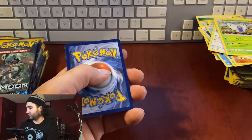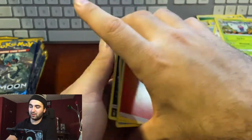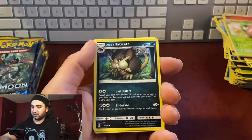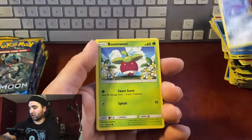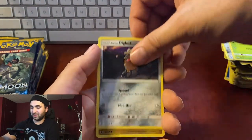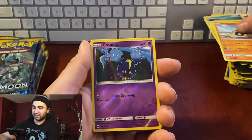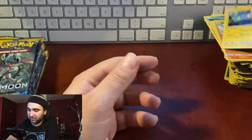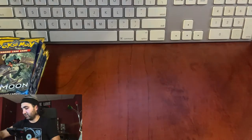Pack sixteen: fire energy, Dart, Alolan Exeggutor — I don't think we've had him — Wishiwashi, Scatterbug, Bounsweet, Diglett, Dratini, Sandygast, reverse hollow Cosmog, non-hollow Lanturn. All right, let's just put this stack somewhere else for a second.